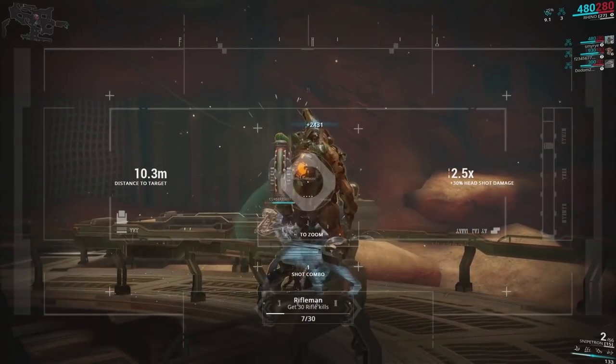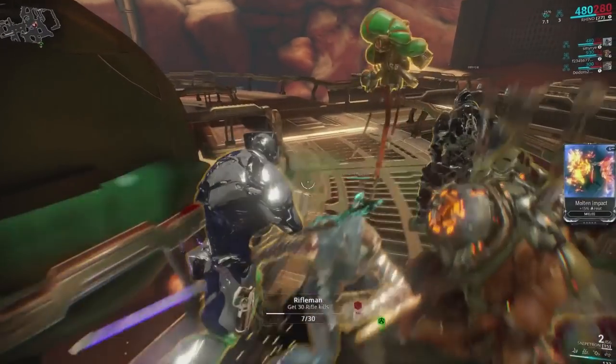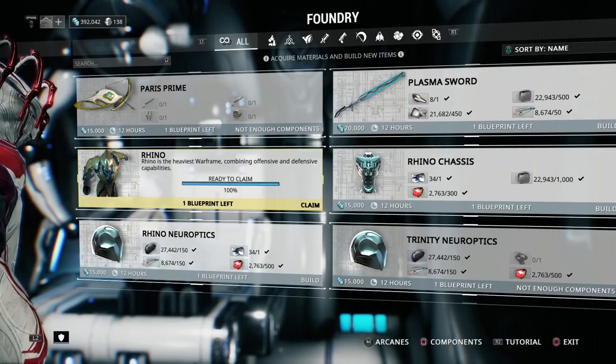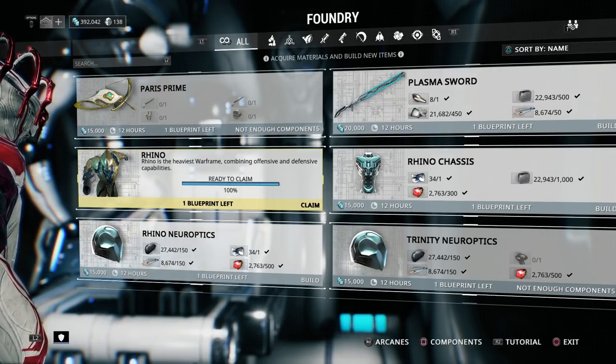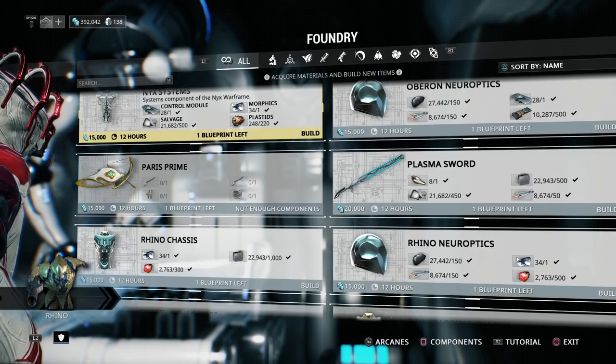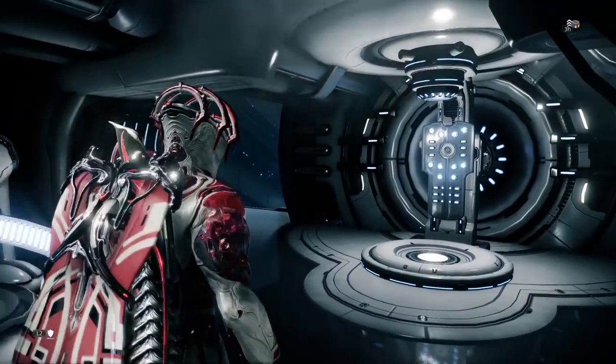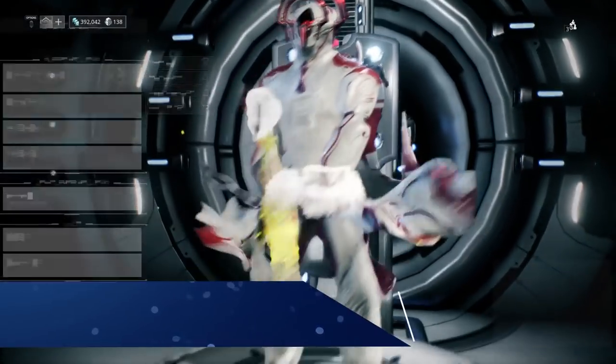Okay, back to our forge and our very last step — let's make Rhino. It'll take your 3D printer three days to complete this task, please don't use your platinum to rush it. Once you've waited those agonising 72 hours, your Warframe is here. And now you can say you earned that Warframe, so go wreck it with now.